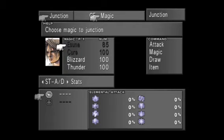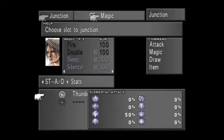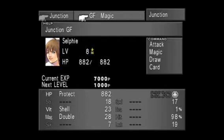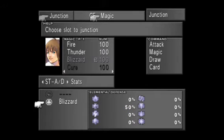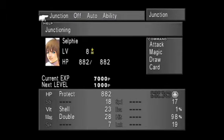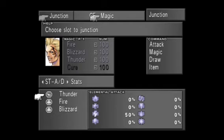It's good to junction Thunder to your elemental attack. The reason why is because the fish are water-based, so they're extremely vulnerable to lightning or Thunder magic. Before the Thunder junction I believe I was doing around 60-something damage with Squall, and possibly around 70 to 80 with Selfie.